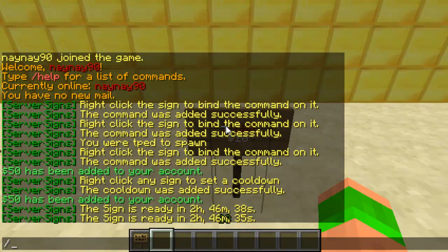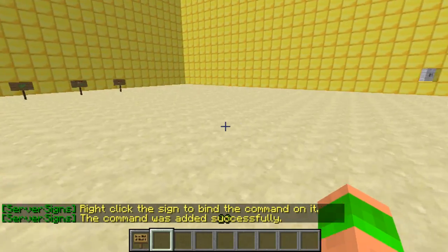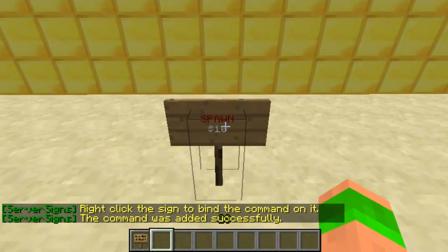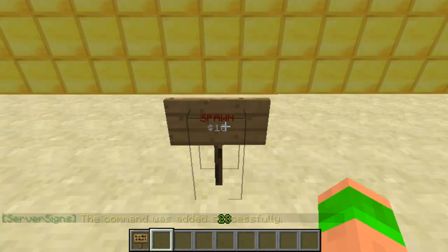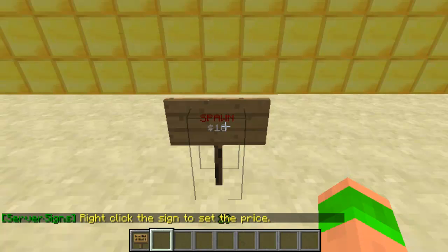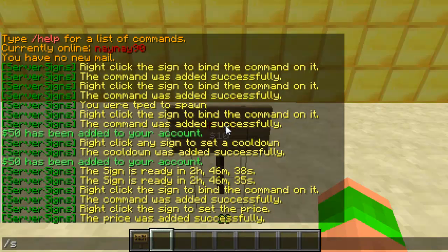The next one is the 'Spawn £10' sign. So svs add slash spawn — now this sign will go to the spawn, same as the other one. But then I can also add a cost for using the command. To add a cost you do slash svs set price and then the price. So you right click, and now this spawn sign costs $10 — the price has been added successfully.